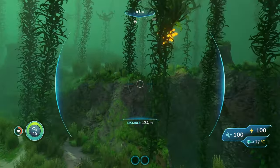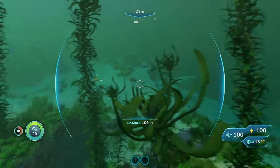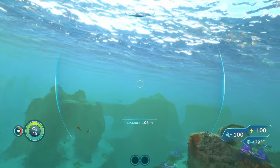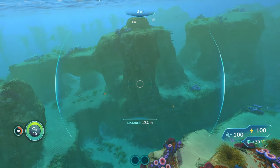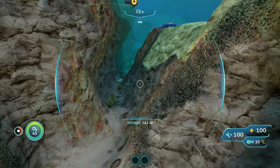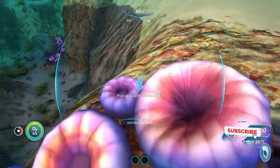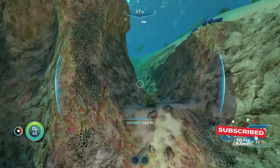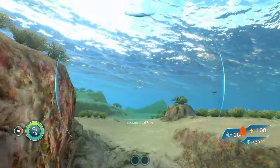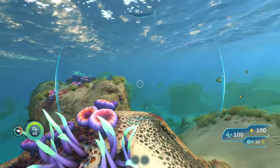The Crush Drone is especially useful if you set up a drone outpost right next to a super dangerous biome where you want resources but don't want to go in yourself. You can send the Crush Drone in, control it remotely, gather the resources you want, and bring them back to your base — safely gathering resources without putting yourself in harm's way. It's also got a little grabbing animation, which is a nice touch.